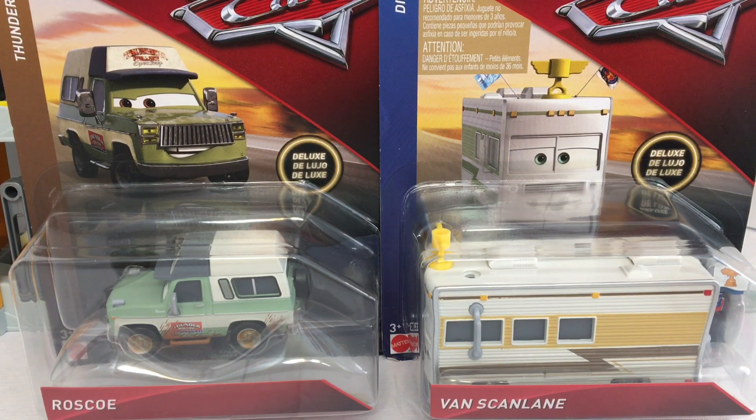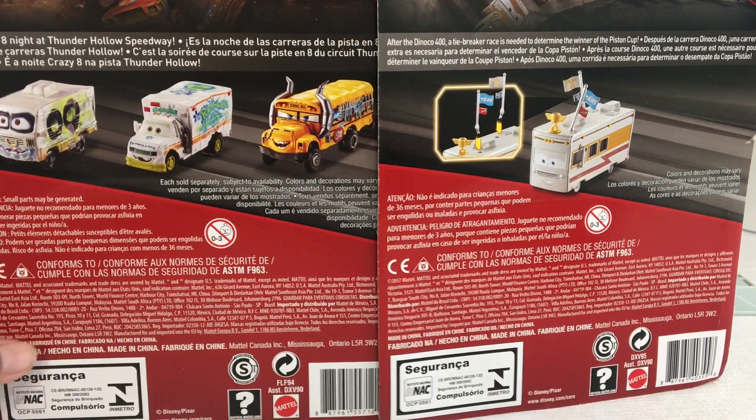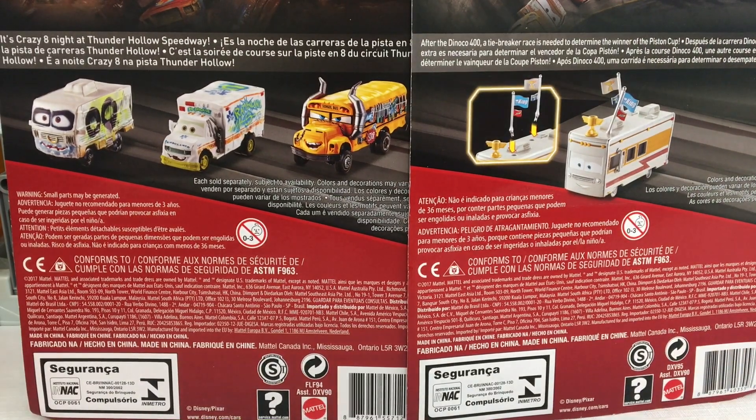Hey guys, this is Me Tycoons. Today we have some more Cars 3 diecast — two series: the Thunder Hollow series and the Dinoco 400 series. The diecast are Roscoe and Van Scanlan. Here is the back of the two boxes. The description for the Thunder Hollow series says it's a crazy night at the Thunder Hollow Speedway, and the Dinoco 400 box says a tiebreaker race is needed to determine the winner of the Piston Cup. I also have Miss Fritter and Dr. Damage.